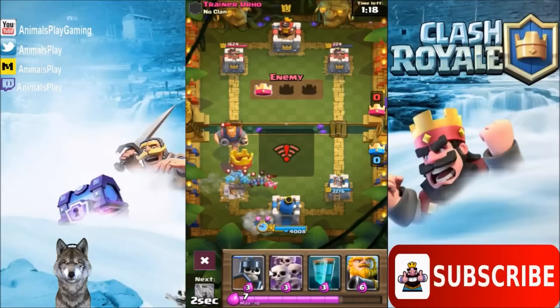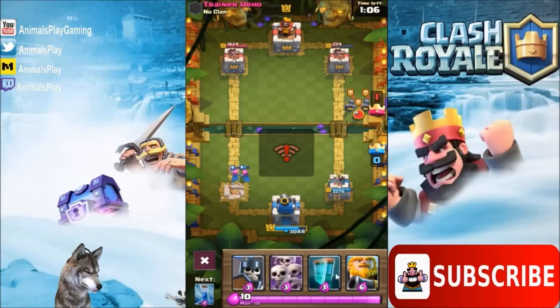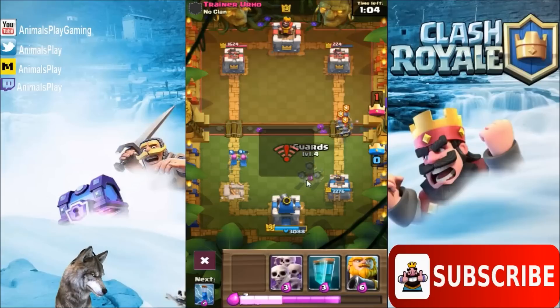Now here goes the clone spell. Drop some archers here, take out some of these minions. Good zap. Now I play the Royal Giant because I think people are gonna try and play the Executioner behind bigger tanks, such as the Royal Giant.